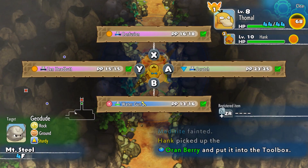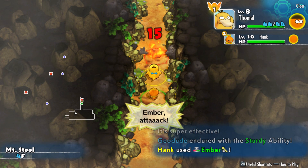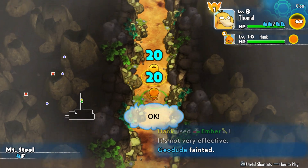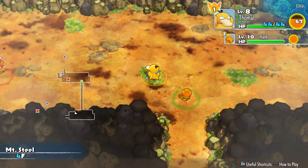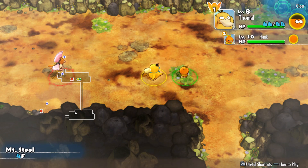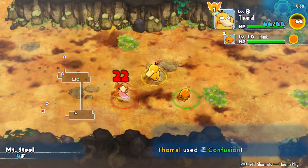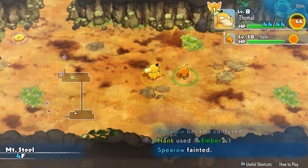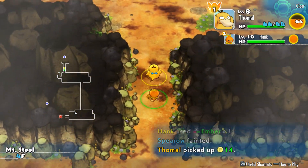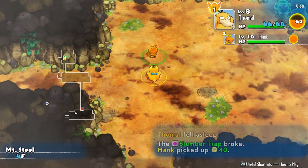We do also need to watch our inventory space. I thought there were more Steel types in this dungeon - it might be later on. But so far we've been seeing Fighting and Rock types, which I am extremely well-equipped to take on. I can counter both of those types.